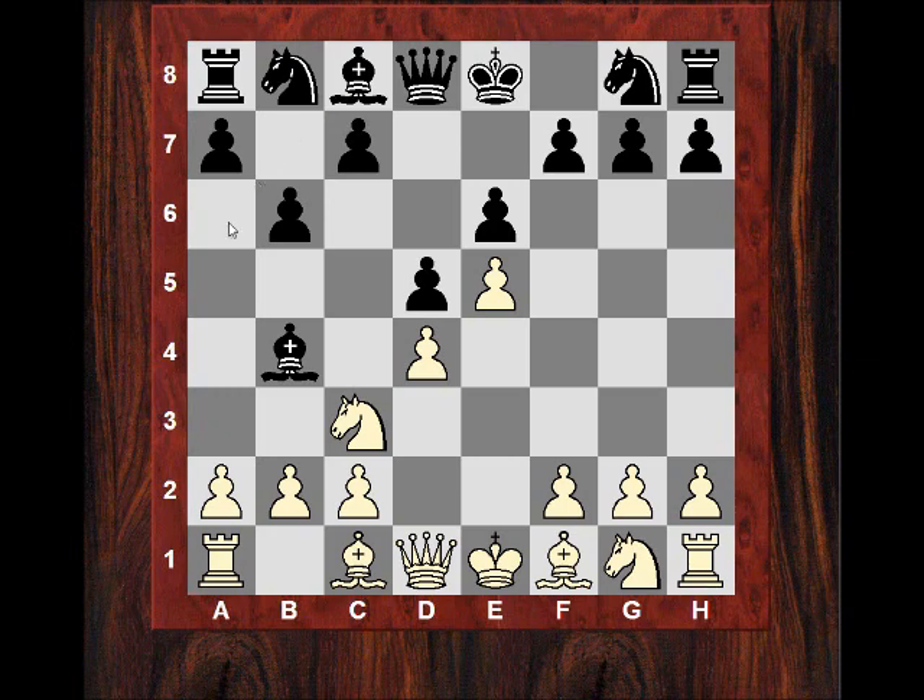Bronstein clearly wants to exchange off the light-square bishops and weaken White on the light squares. After a3, instead of the bishop voluntarily giving itself up, we see Bf8 — an undeveloping move. Fischer's notes are apparently quite critical of this, saying 'undeveloping pieces has little to recommend it.' I'm not really convinced these are Fischer's notes, because this is a very closed position and the time loss isn't that significant. Is this move totally outrageous?